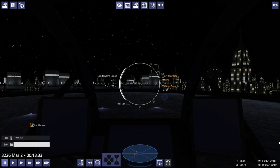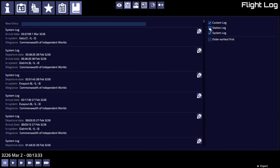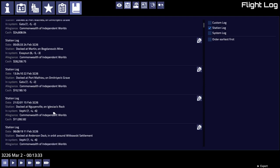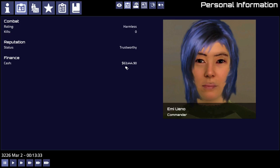Hello and welcome back to Pioneer. Today we are at Port Matthew, in the Gata sector. We've done some trading since the last video — I left Iglesias Rock with 10,000 credits, went back and forth buying farm equipment and selling it, and we're now at 63,000 credits. We've almost gotten back up to where we were before we bought the new ship.